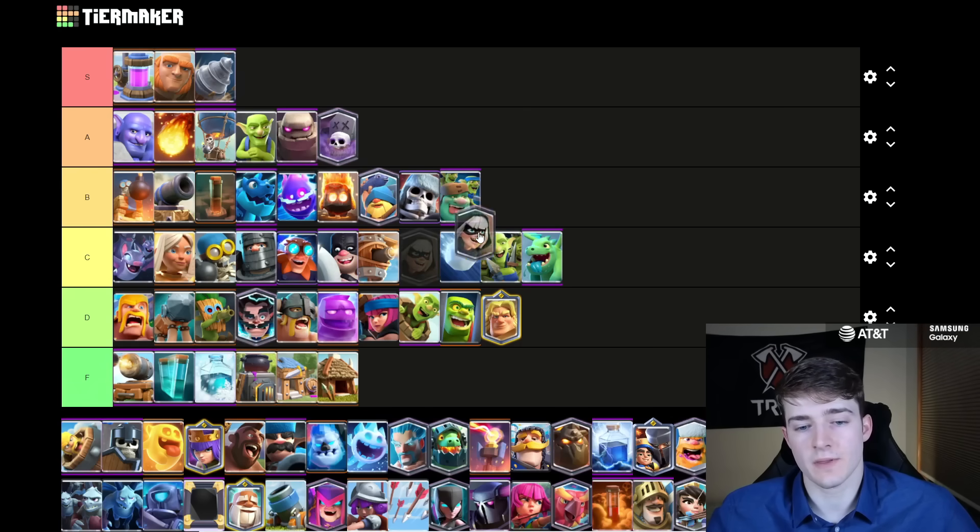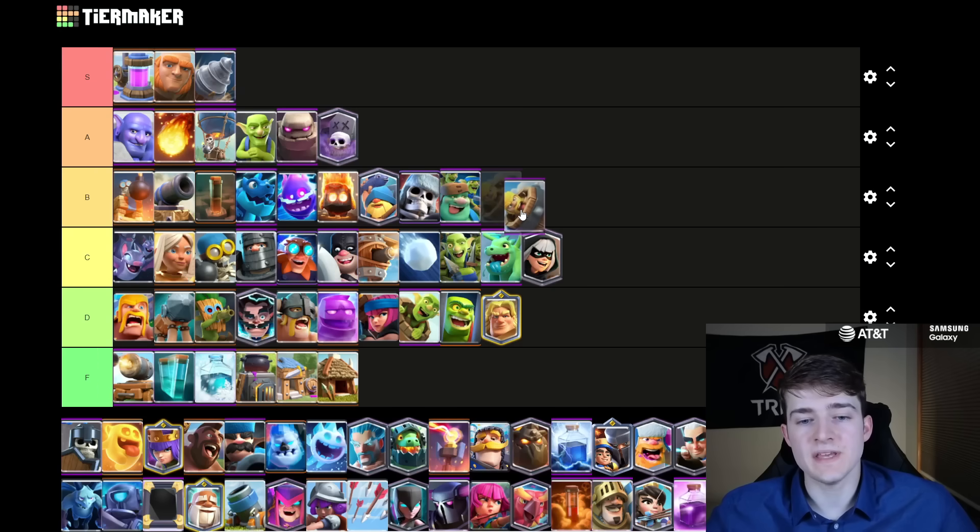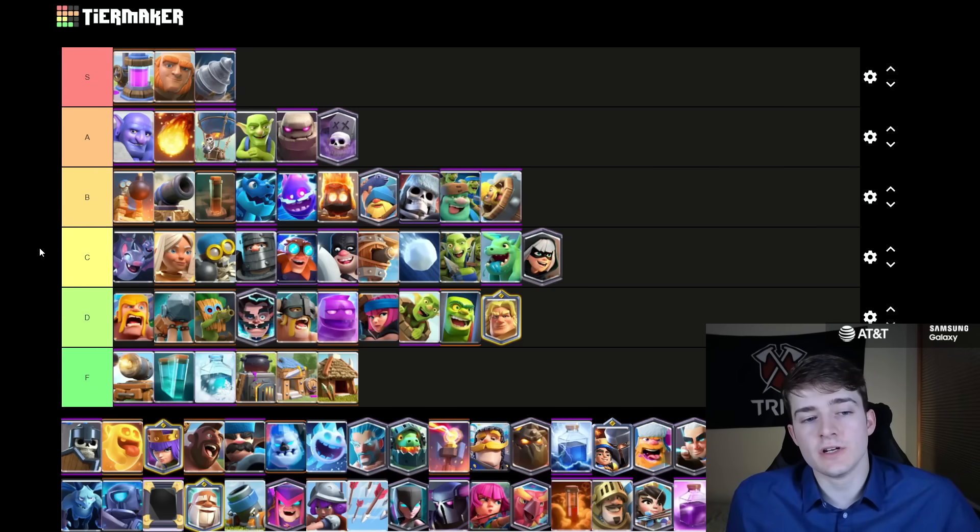I'll say the same thing for the Bandit at the moment — mostly you're only seeing her inside of PEKKA; I don't see her all that much anymore with the Mega Knight, which is why I can't put her much higher than C tier. The Barbarian Barrel I'm going to put in B tier. I don't think in this meta it's as good as it normally is — I'm not seeing it used as often inside of Graveyard decks. You might see it inside of Golem or with PEKKA, but it's not really played in a lot of the meta decks. You don't really see it with Giant and Goblin Drill right now, which are the two strongest win conditions.